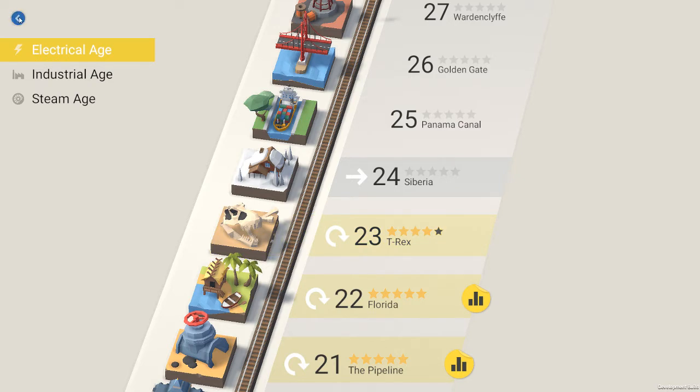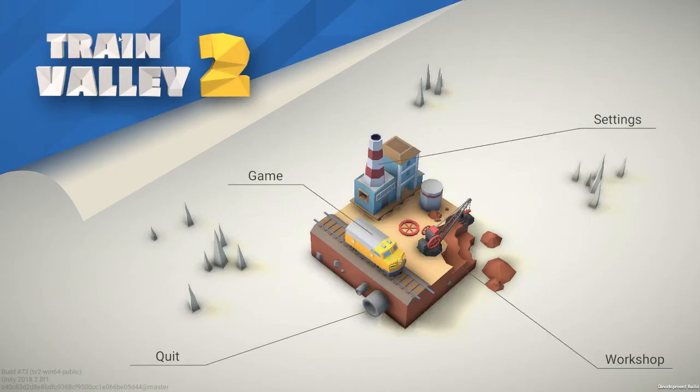That was scenario 23. Next time around it will be Siberia. As always, I hope you enjoyed it, or found it interesting, or you looked at it and pointed and went 'oh, what an idiot, I can't believe he did it that way' — whatever makes you feel happy. And hopefully I'll see you down the track for more episodes of Train Valley 2 Redux. Cheerio.